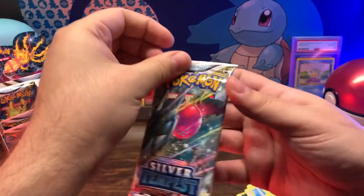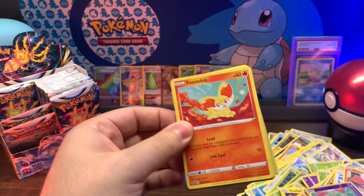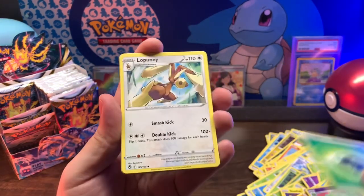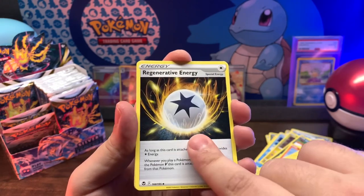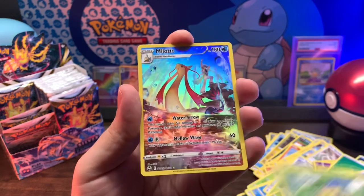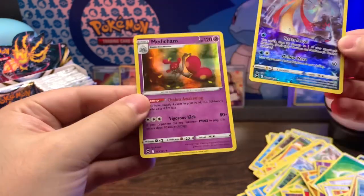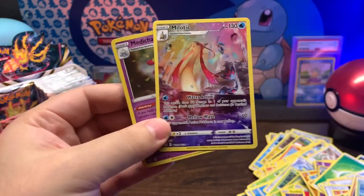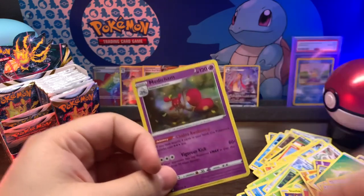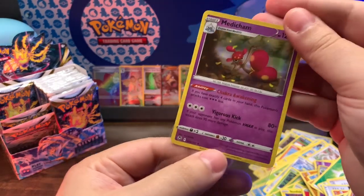Next pack. I remember this guy - we were talking about him earlier, how he's supposed to show up in the pack but never did. Must be out getting a gallon of milk, or maybe he's about to return, I don't know. Leaf Energy, Lopunny, Serena, Regenerative Energy, Fennekin, Murkrow, Vullaby, Baltoy, Sunkern, into Milotic from the Trainer Gallery! And a Meditite holo rare. That's a banger of a pack, big boy!